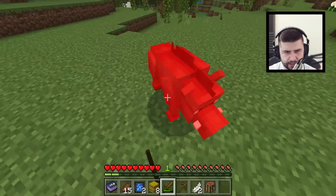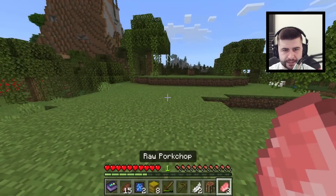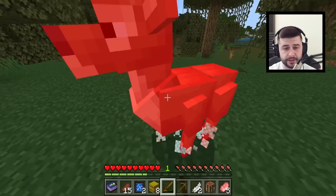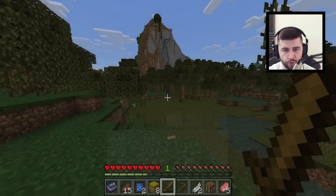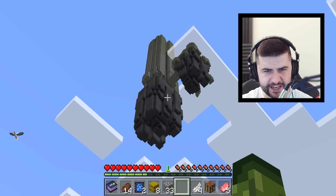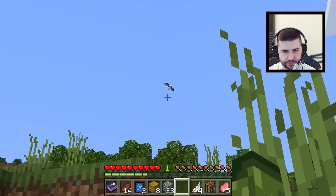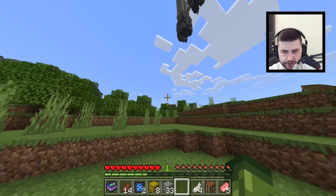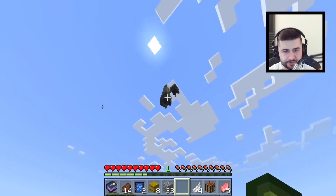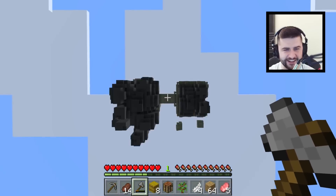He doesn't fight back. He drops pork chop and a bit of leather. There was something about deer meat — and the deer did drop some raw beef. What is that structure generated above me? There's something flying around it as well. I'm going to need lots of blocks to get up there — it is very very high. I don't know what's up there, but I'm going to risk it.